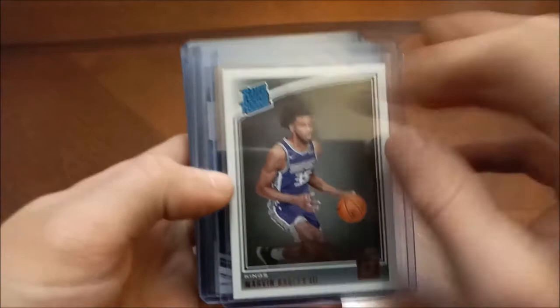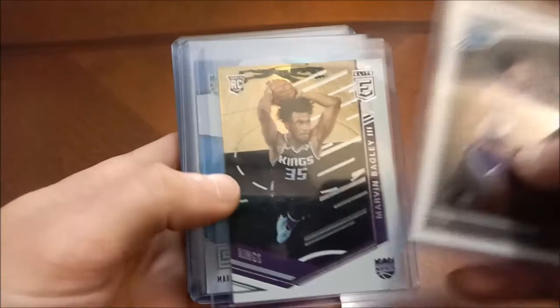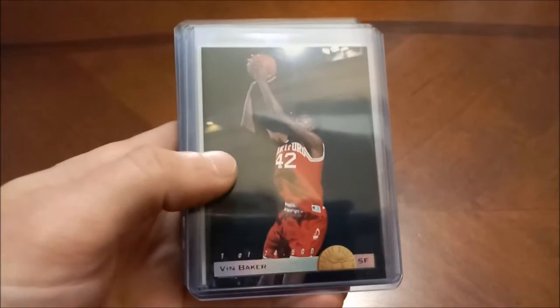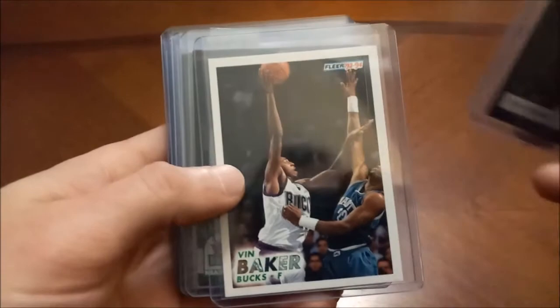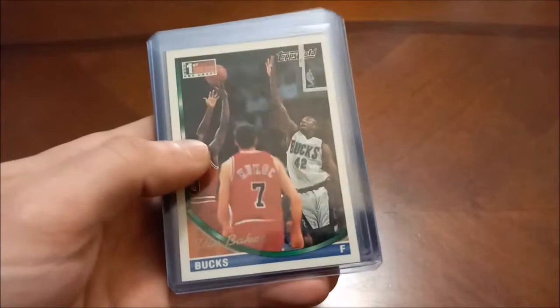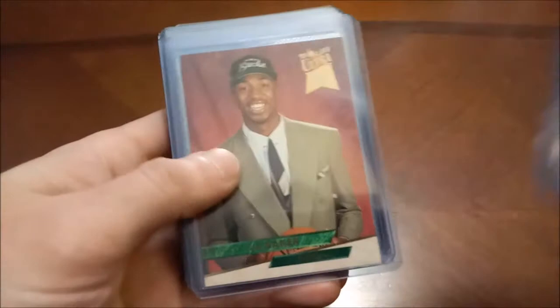Moving on to the B's — got a ton of rookies to look at. Here's Marvin Bagley. That spot there is on the sleeve, not actually on the card. Another Panini Chronicles, Status, and then here's another college card — this is an insert, you can see one of 74,500. These are called LPs or Limited Prints. A bunch of Vin Bakers — pretty nicely centered one there. 93-94 Fleer, Hoops, Stadium Club, Stadium Club First Day Issue — according to the trading card database that's got some value to it.